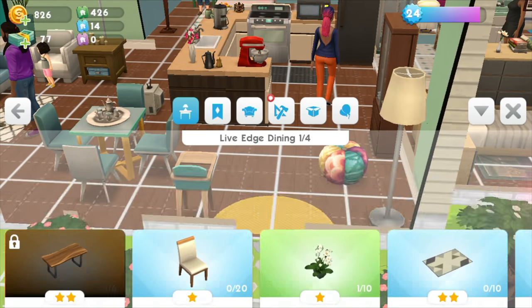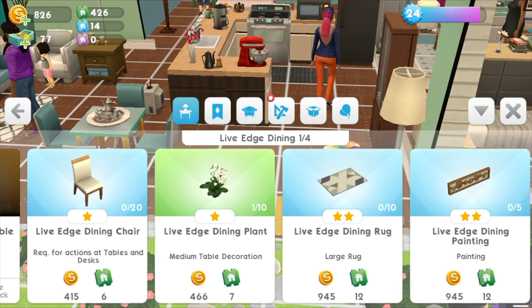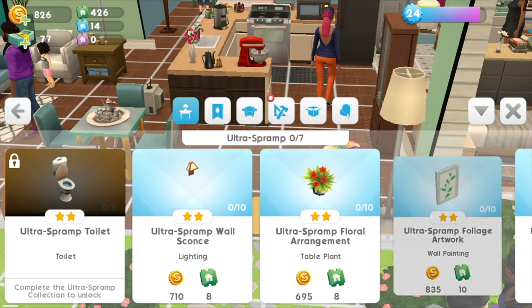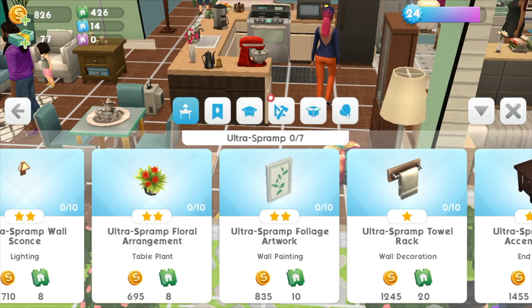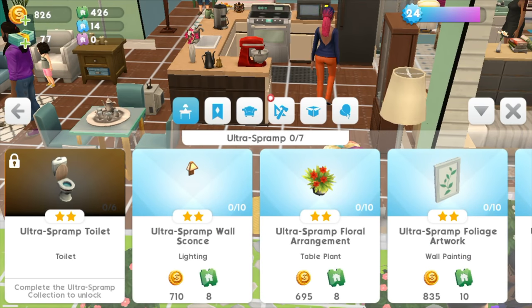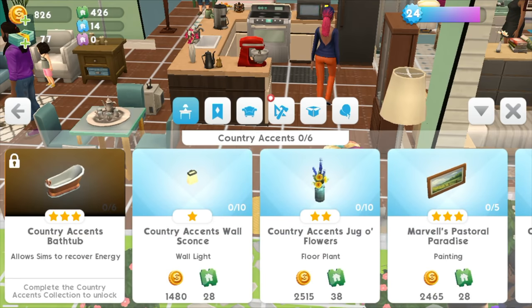The living edge dining — yeah that looks nice, but I don't need that at the moment. That's sort of the problem — I already bought everything and now I'm just stuck with these things I can't really use at the moment.